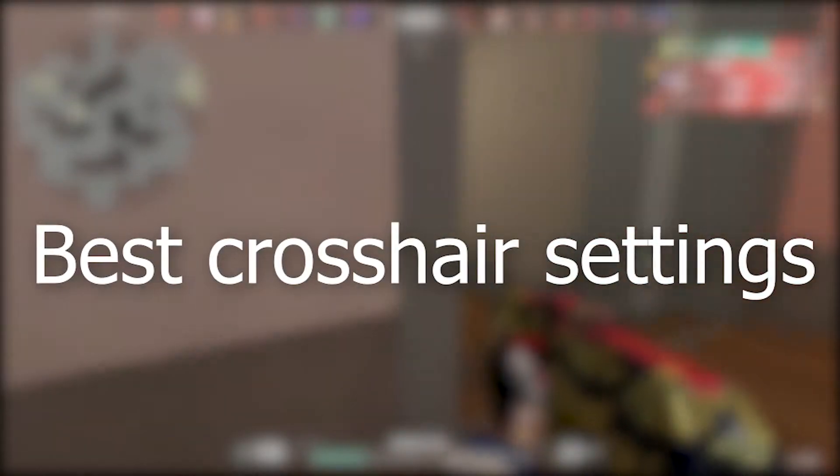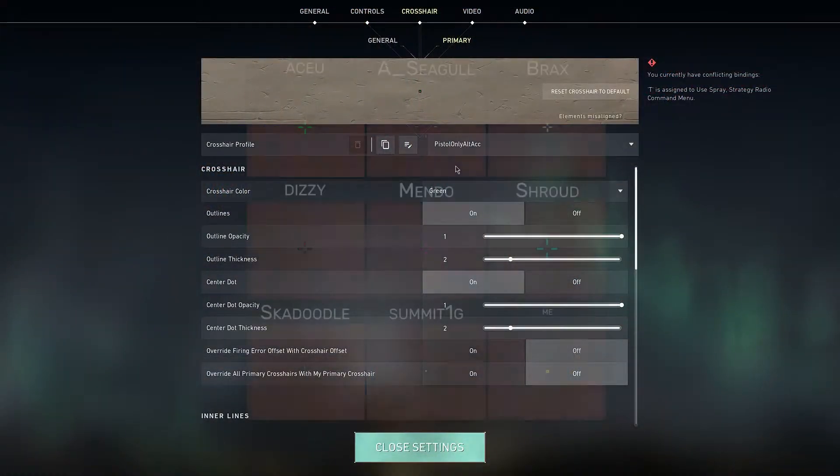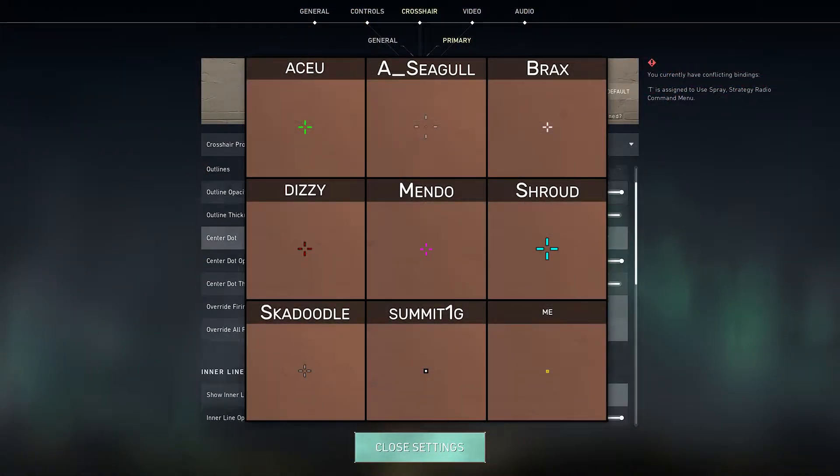Hey guys, in this video I will show you how to make the best crosshair. Before we do anything, the first thing you should turn off is firing and movement error. Unless you're new, you want a clean and stable crosshair.